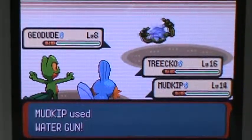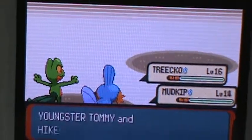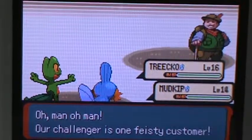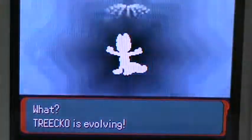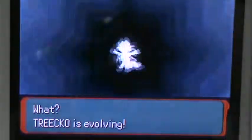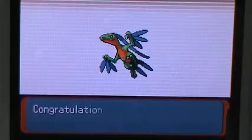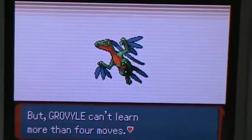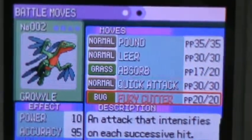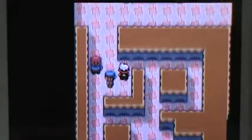There's Mudkip at level 14. Once we beat the gym, I'm probably going to train a little bit off-camera. Alright, let's do it — Treecko evolved into Grovyle! Sweet. And now it is trying to learn Fury Cutter. I didn't know that. I don't want to learn it, because Fury Cutter is like False Swipes and Fury Swipes — I don't like those moves. They're just a big waste.